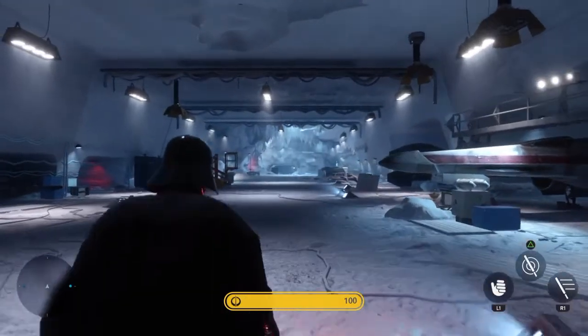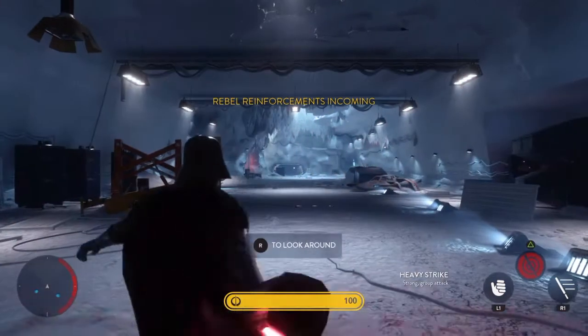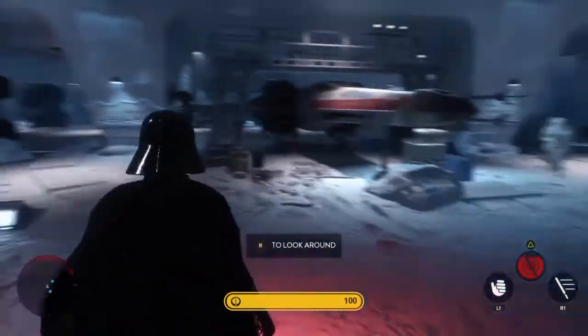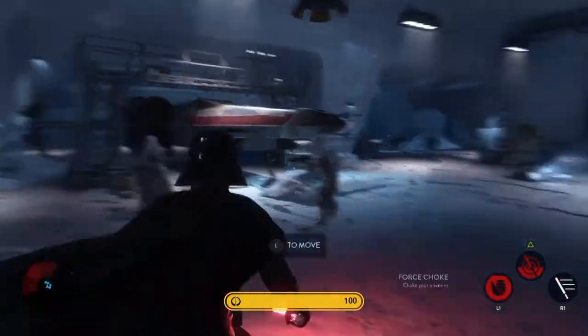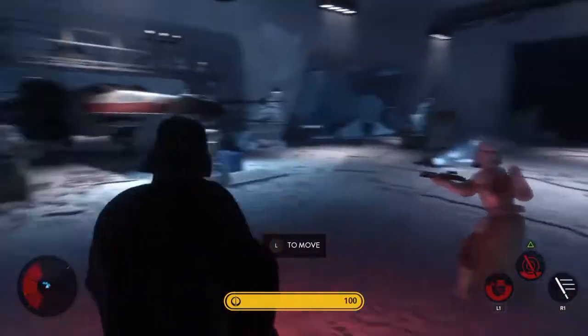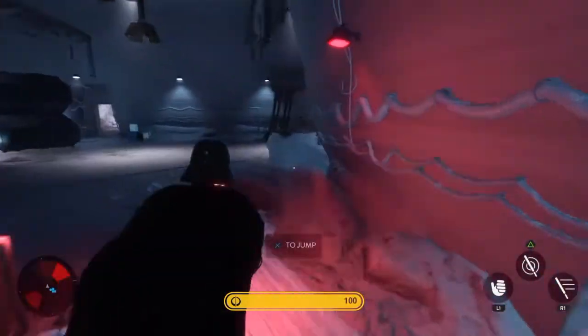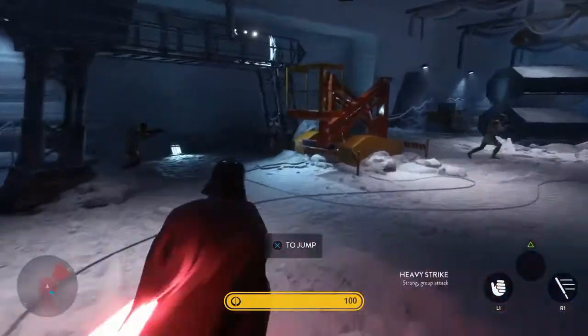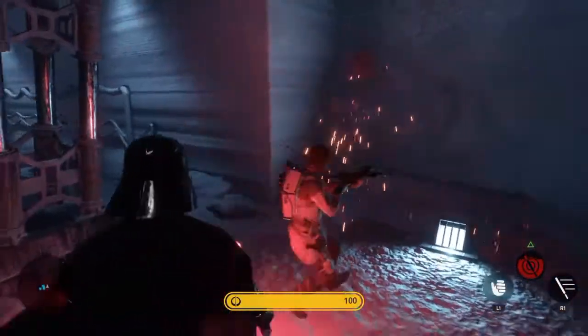When you first get the game, you'll be looking at this little mini-game here where you get to be Darth Vader and take out a bunch of rebel troops while you're waiting on the game to download in the background. It's about 12 minutes worth of gameplay before you're ready to go. I believe this is the only time you're able to actually play this — I haven't seen it as an option once the game is loaded. So since this may be the only chance you get to do this, enjoy it.